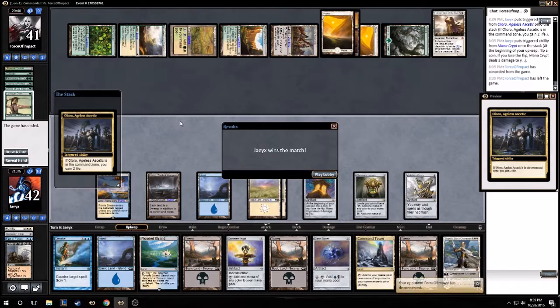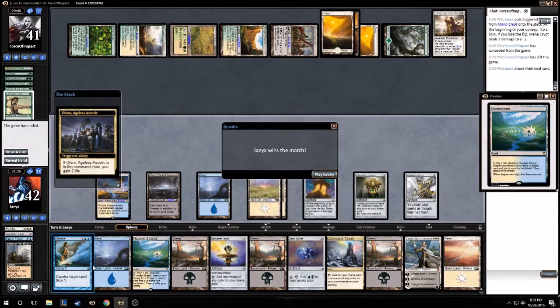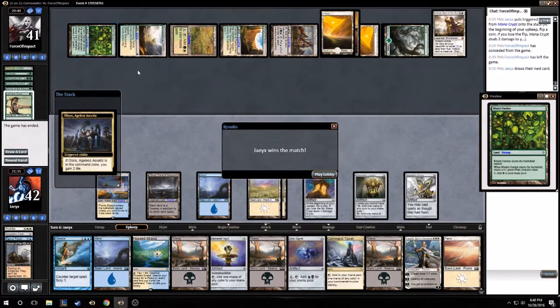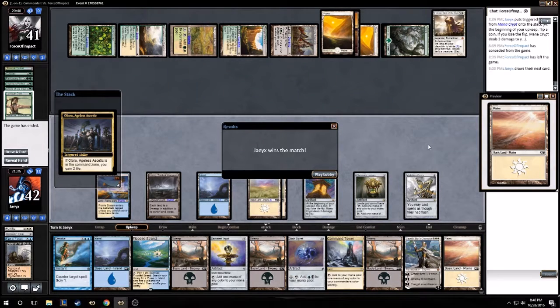I guess that's cool. Let's see what I was gonna draw that turn — another land. Alright, so let me get that straight: I think I had these three cards in hand. I might have had this swamp. I killed one, two, three, four, five — is this the commander? Six from that — I killed six creatures. So I must have already had that swamp in hand, and I drew basically seven-ish mana sources out of eight-ish cards. That's crazy.